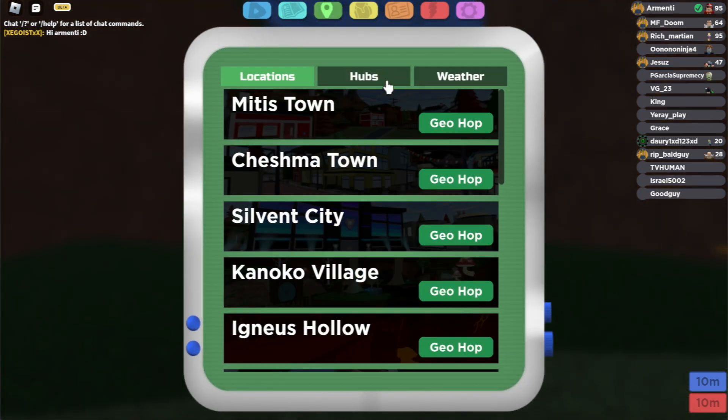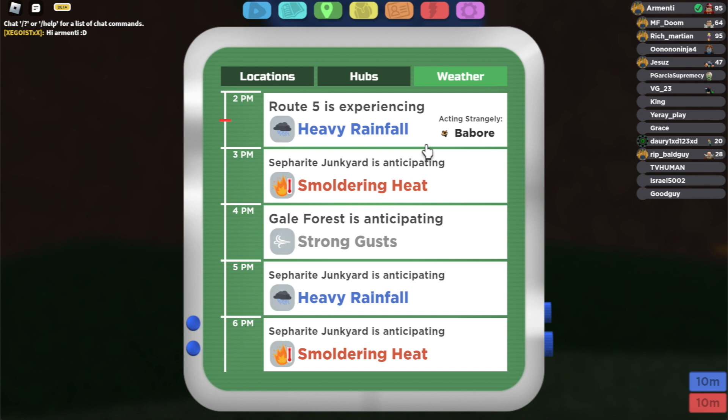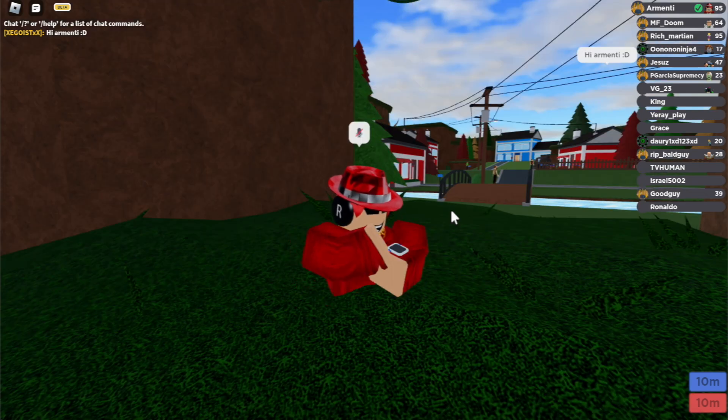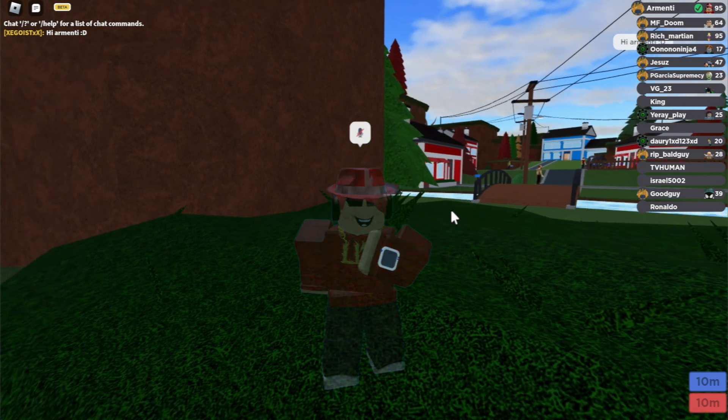Lomba works similar to how other Lumions work. However, Lomba will not appear in the weatherstaff. So the first thing you gotta do is you gotta go to Rally's Ranch to see where there's currently a Lomba swarm in the game.